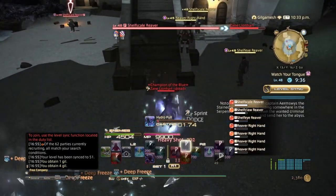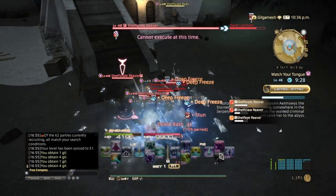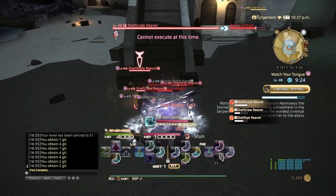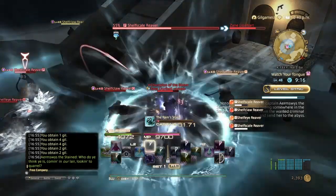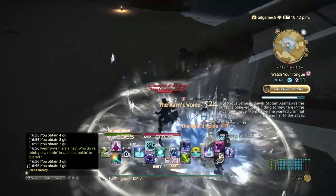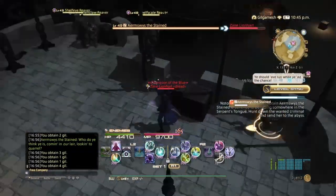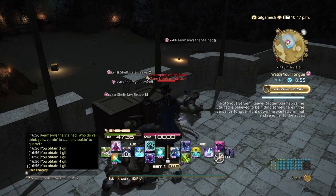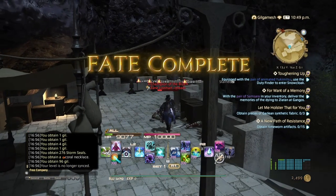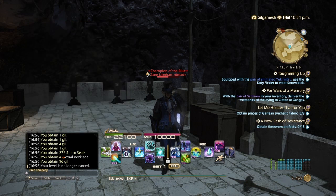Deep Prism. Come upstairs, Hydro Pull these guys together, Deep Prism, and then Ultra Vibration, because the boss will also die with it. And then that will also give you 96 Gil. So you can continuously do this, back and forth between these two areas and these two fates, and then you'll be able to get an infinite amount of Gil, since the pirates drop between 1 and 4 Gil every single time you kill them all.